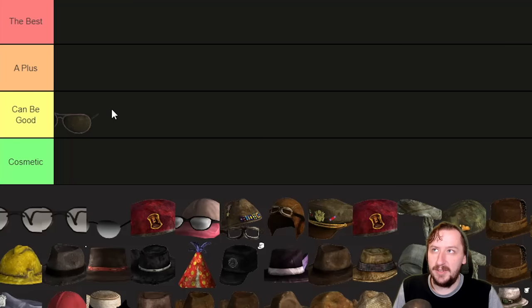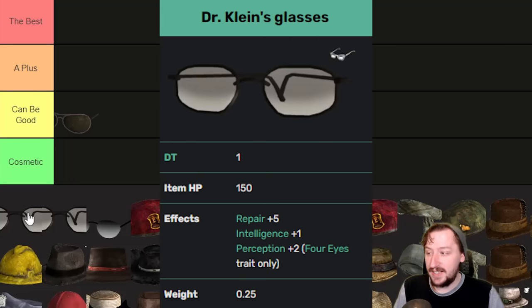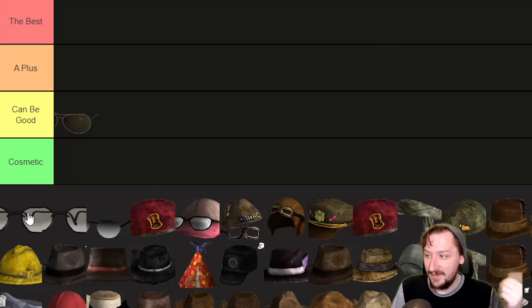Then we have Dr. Klein's glasses from Old World Blues. This one does actually have one damage threshold so you do get at least one armor from it. It weighs a quarter of a weight, so not very much. This one gives you plus one perception, plus one intelligence, and plus five repair. That's really good — a huge bonus. More repair makes it so that we can repair things quicker, and we actually get even more from the intelligence bonus as well.